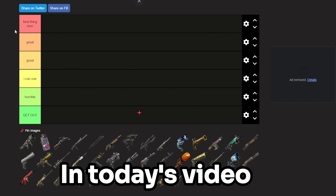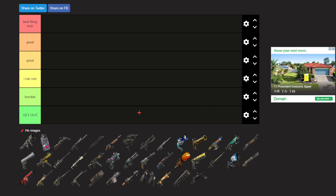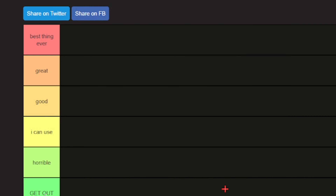What's up everybody, in today's video I'm gonna be ranking all the guns in Chapter 5. The bottom tier we have is 'get out' — it's horrible. Next to horrible, then 'I can use,' good, great, and the best thing ever. So yeah, we're just gonna be rating off for this.